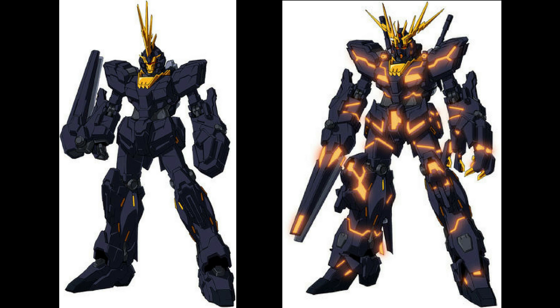Developed by Anaheim Electronics, the RX-0 No. 2 Unicorn Gundam Banshee is virtually identical to the RX-0 Unicorn Gundam piloted by Banagher Links, except for its color, the more ornate V-fin, and the lack of the Laplace system. Prior to its assignment to Augusta Lab for gravity testing, it was assigned to the General Revil alongside the Phenex. While attached to the General Revil, the Banshee and the Phenex encountered a Sleeves unit and engaged it in battle, where the Banshee suffered significant damage to its chest, which required it to be overhauled.